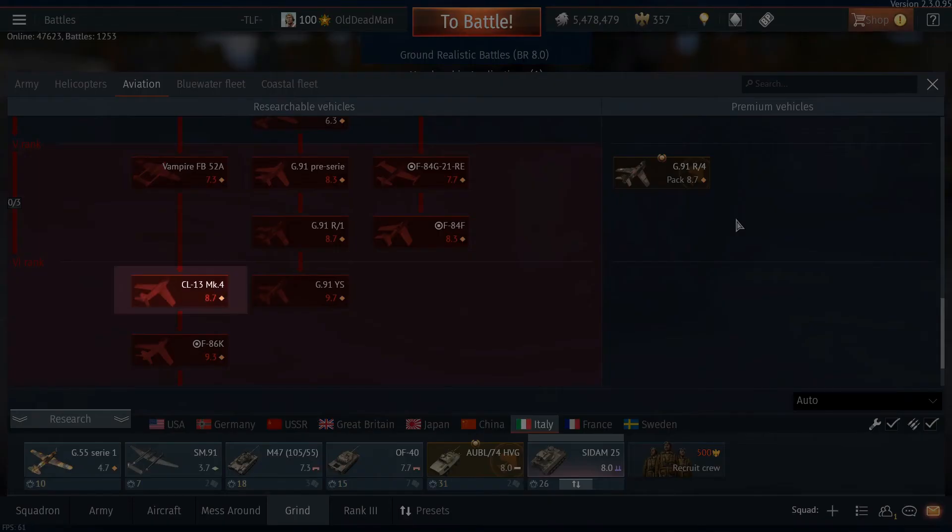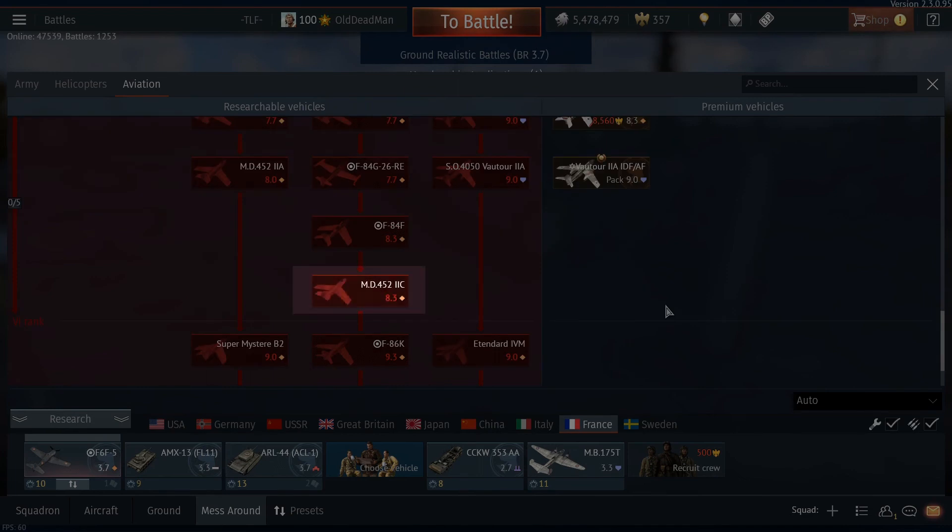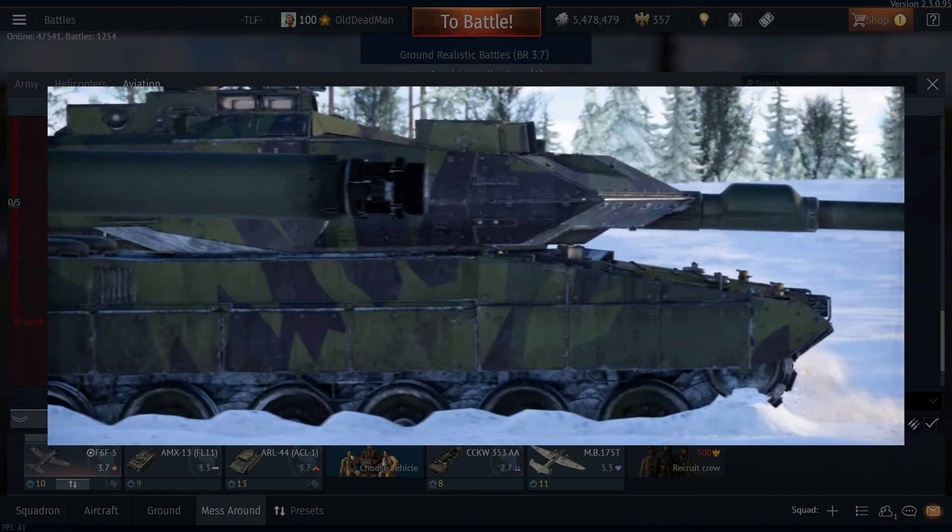In Italy, the CL-13 Mark 4 will move from rank 6 to rank 5, and they will also increase the requirements for unlocking rank 6 from three to four vehicles. Similarly, the SM91 from the previous video was moved to rank 3, and the requirement to unlock rank 5 is reduced from six to five vehicles. In France, the MD 450B Barougan is being moved and grouped with the MD 450B Ouragan, and the MD 452 IIC is being moved in position below the MD 452 IIA.